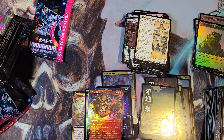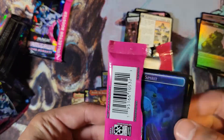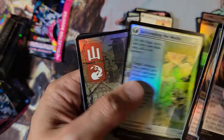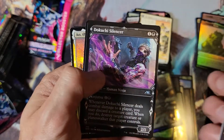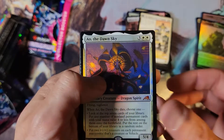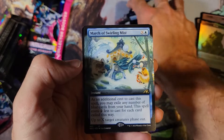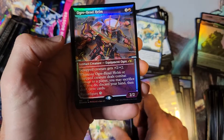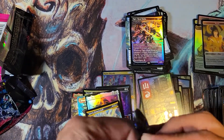Okay, two more packs. Got the old Mountain, Guardians of Oboro. Another mythic — Research Thief, March of Swirling Mist, Spirit Sister's Call — there's a mythic — and Ogrehead Helm. All right, last pack — that had Sushi and Farewell, making this box seem pretty decent.